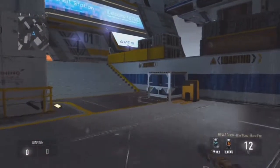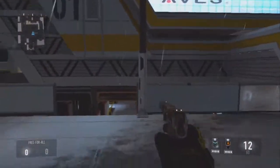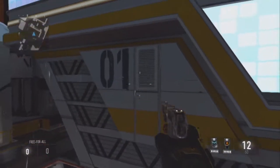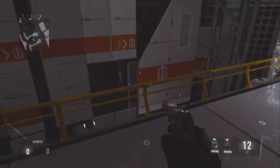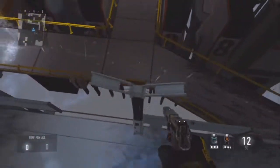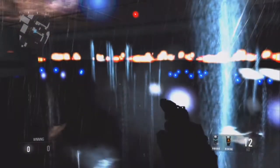So this next one is actually a secret room glitch — this is one you guys probably didn't know about. You're just going to come over here, jump on this little light here, and see where I'm looking. You just have to jump, exo boost, double jump. And if you do it right, you should get into this little secret area. Don't move back after you get in there, otherwise you will fall out.